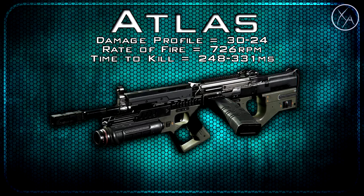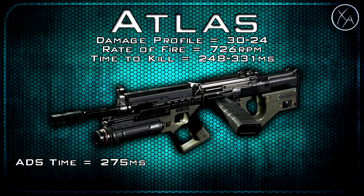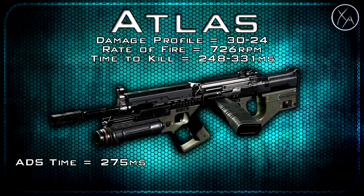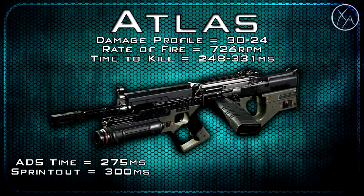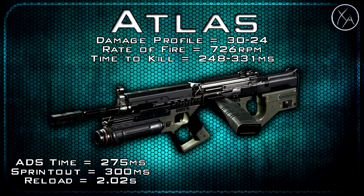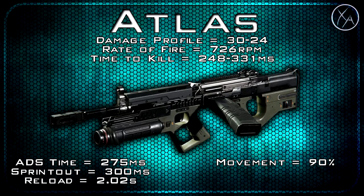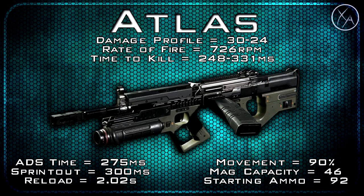Our time to kill is 248 milliseconds within the 4-shot kill range, and 331 milliseconds within the 5-shot kill range. Our aim-down-sight time is kind of a hybrid between LMGs and assault rifles at 275 milliseconds, so it's not quite as slow as LMGs but not quite as fast as assault rifles. Our sprint-out time matches the LMGs at 300 milliseconds. Our reload time is 2.02 seconds, which is quite fast for LMGs, more along the lines of what an assault rifle would be. Our movement speed is standard for LMGs at 90%. Magazine capacity is 46 rounds, and we have a total starting ammo, including the magazine and the gun when we spawn, at 92 rounds.